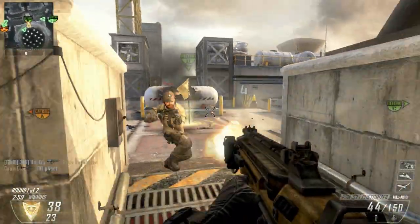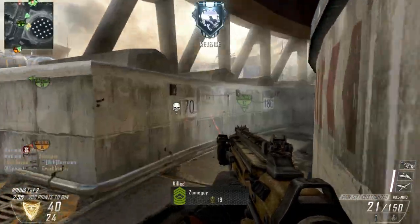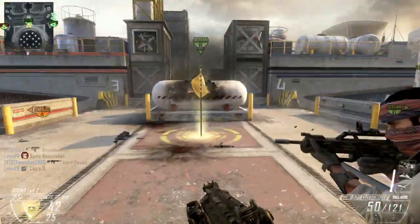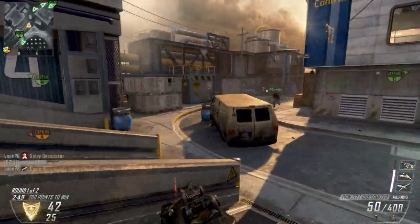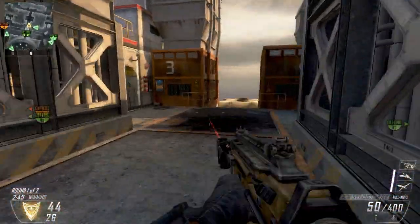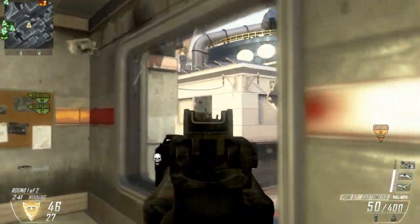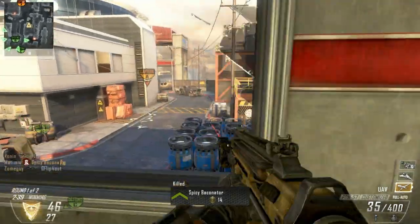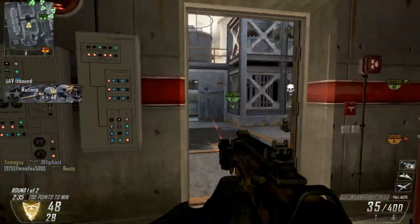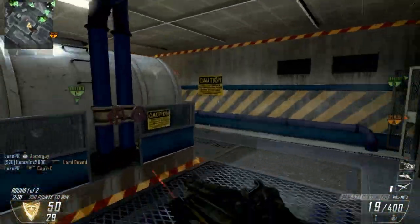Hey guys, my name is Matimio and today we're going to be taking a look at the PDW-57 in Black Ops 2. This has quickly become one of my favorite submachine guns in the game. I know a lot of people have been gravitating toward the MSMC or even the Vector, but I love this weapon. I think it's got a lot of great statistics and outclasses a lot of other weapons in different ways. I'm going to go into those details and give you some advice on different loadouts I like to use with this weapon.